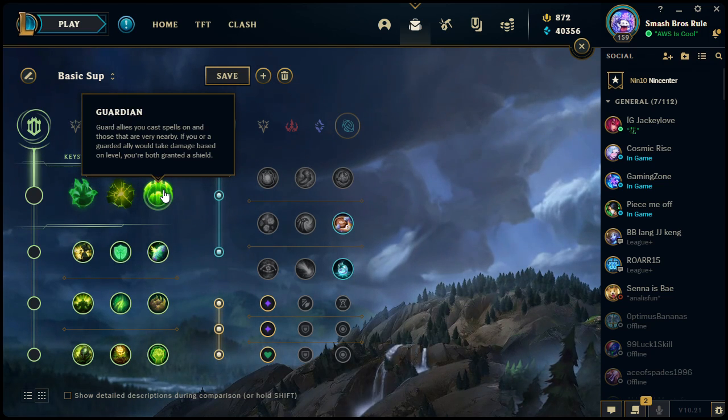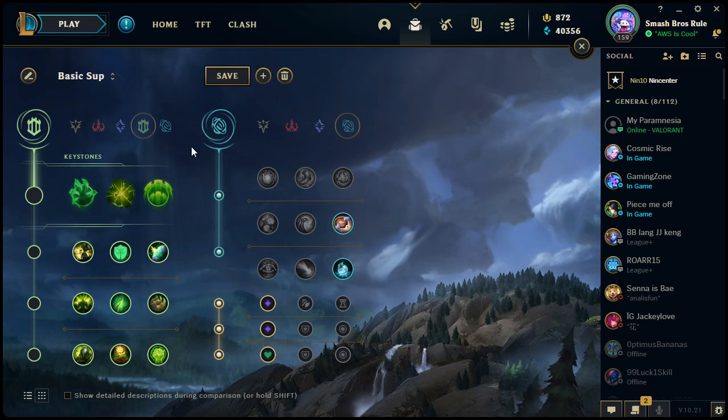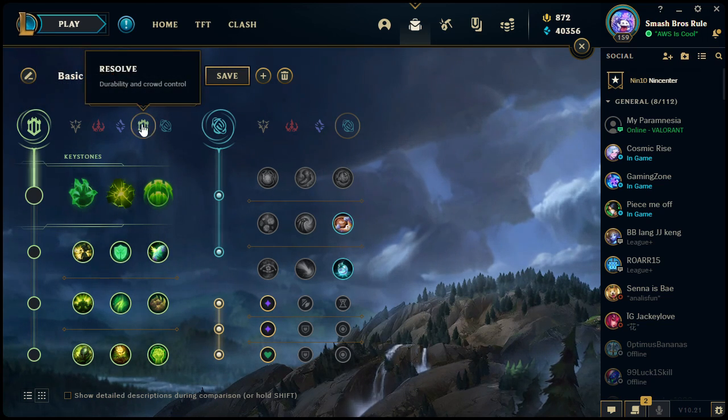Lastly, Guardian: guard allies you cast spells on and those nearby — if you or a guarded ally would take damage, you're both granted a shield. This used to be hard to use because the range was very small, but now the range is much larger, so it's easy to trigger even if you don't have an ability that directly casts on an ally. As long as you stay near them as a support you can trigger it, and the shield it provides can protect you from death. Resolve is primarily associated with supports and tanks, but that's not always the case.